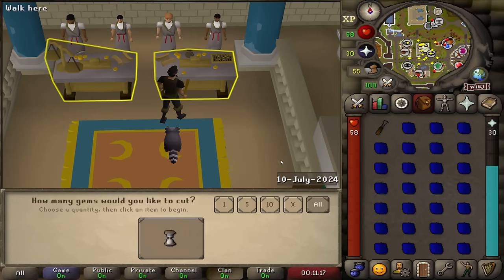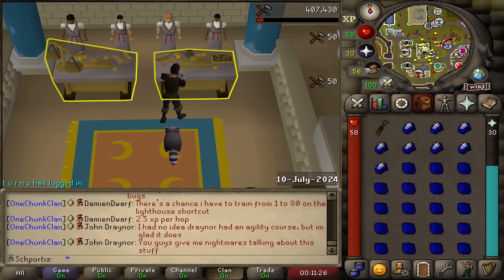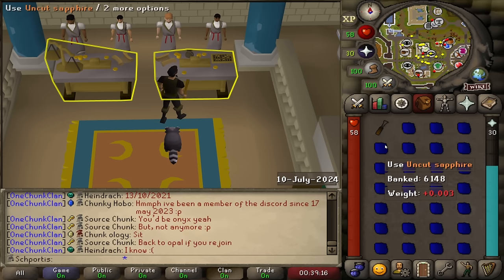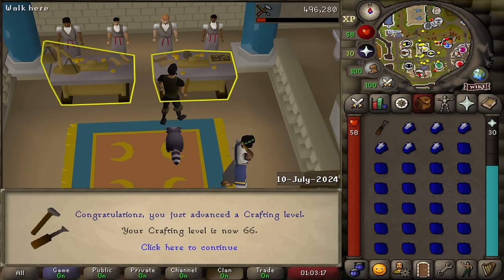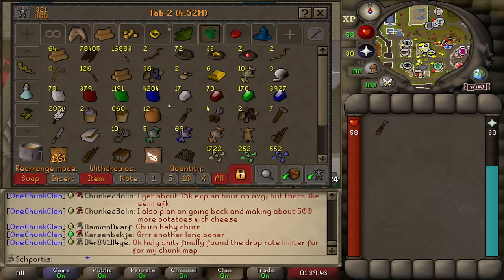I've hit the hop limit a lot, and unfortunately with hitting hop limit I don't really have much else to do. I do have quite the backlog of gems, so I've decided to just start cutting them. I'll probably do a couple hours of this then go back to hopping - hopefully most of my world hops will reset by then. Just finished an inventory - missed it, but 65, 66 crafting. Got a little carried away, that was 67. I'm going to call it there with 4,200 left and do a little more hopping.